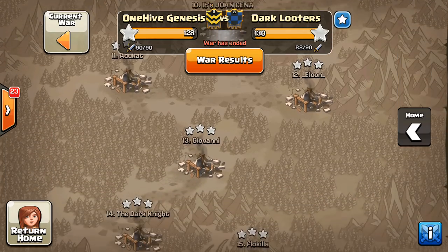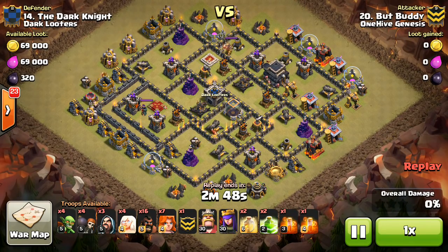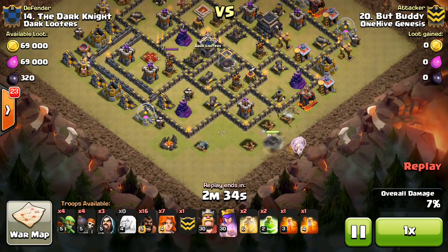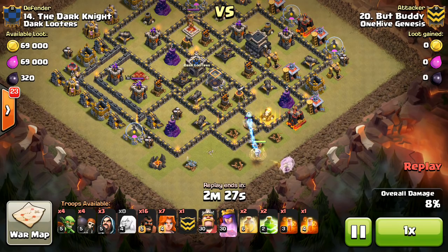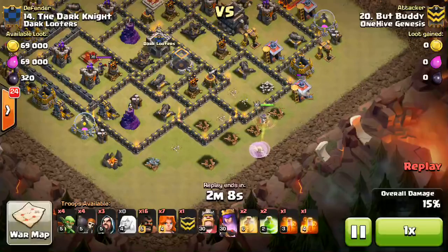Two more attacks — I have a cool one, and the last one's going to be real fun. We're going to look at Buddy taking on number 14. Another Valk attack, this time a GoValko. It's a compact base, so it lends itself to being hit by some combination of Valks and other troops. Another Queen Walk — starting to see this quite a bit at Town Hall 9, 10, and 11, especially against these anti-three bases. Buddy's coming in here with the GoValko, just taking out the Teslas. Not sure if it was a cleanup attack, but maybe — he kind of got lucky because the Teslas didn't make him waste any spells.